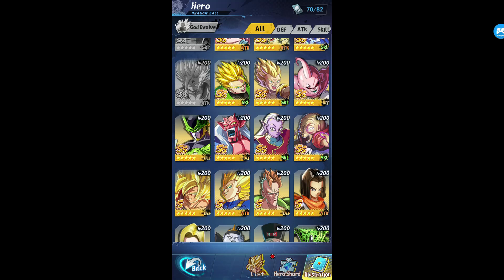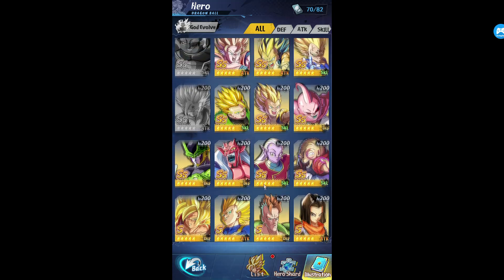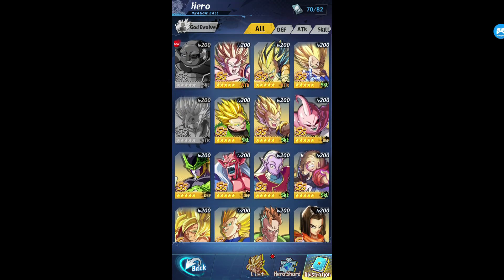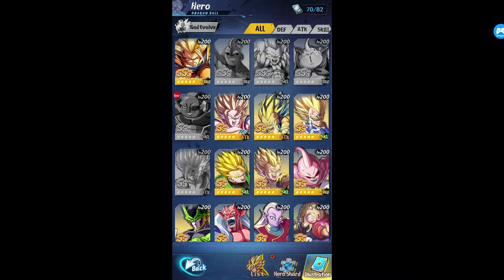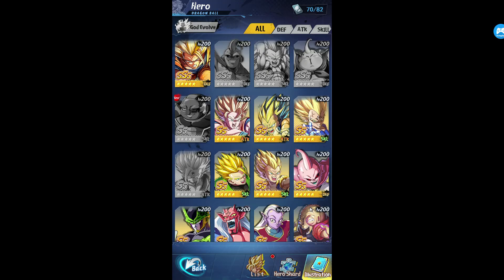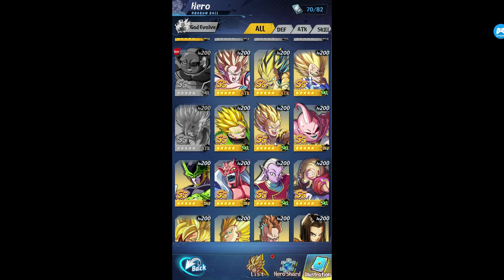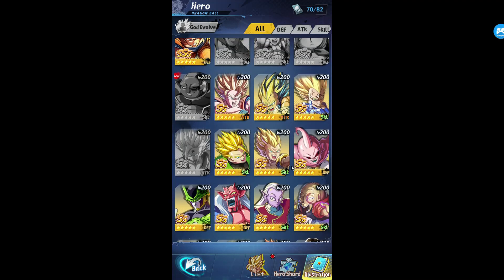So I recommend for a starting out bleed team without spending coins, just taking your time, I would get Buu, Gohan, Bobby D, then I would also get Sorbet. And then you need one more character. I would either get Gotenks as another support character, or if you got lucky and got Majin Vegeta, then get Majin Vegeta.